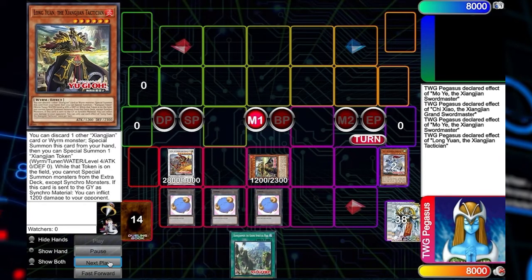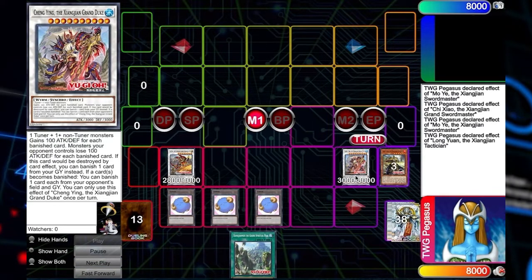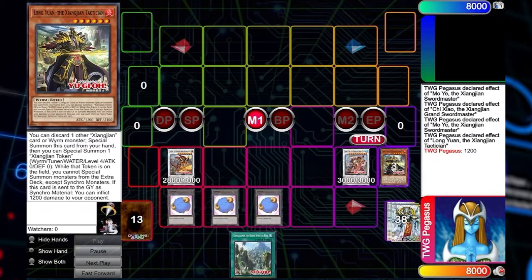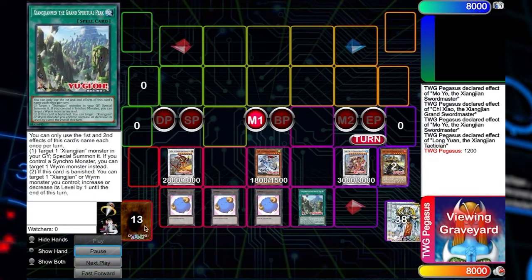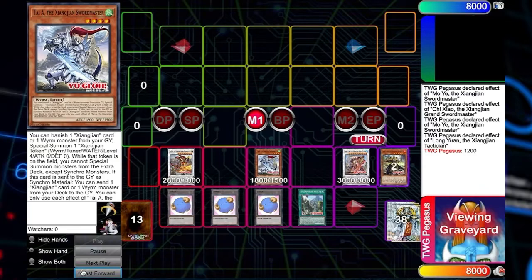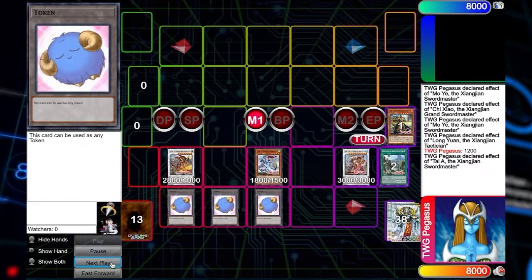You special summon Long Yuan out onto the field and then make a level 10. You can pick this card, you can pick Baroness, which will also come out around the same time. Burn them for 1200, which is going to be really stupid inside of game three or inside of time — I can already see the time issues coming. But the combo doesn't stop there. If you do add this card, you can special summon back the Tai, which then allows you to special summon by banishing another token. And then from there, you can end on yet another synchro.